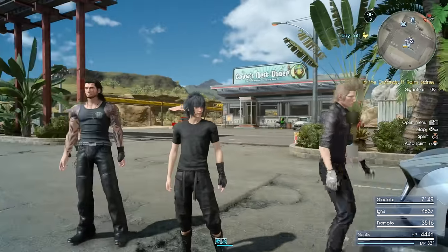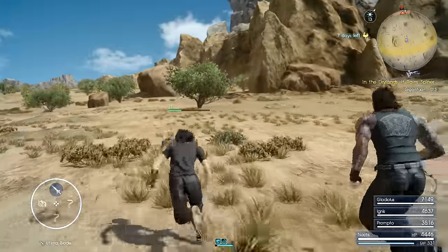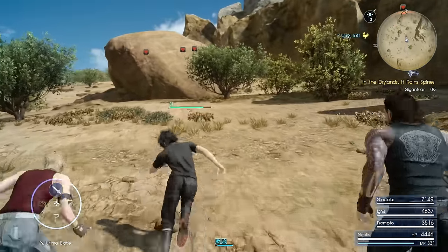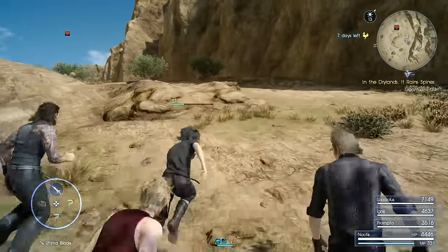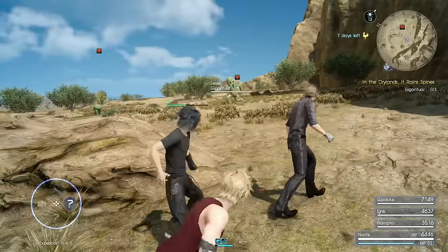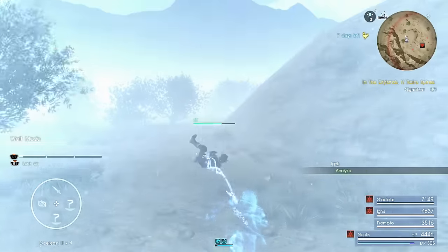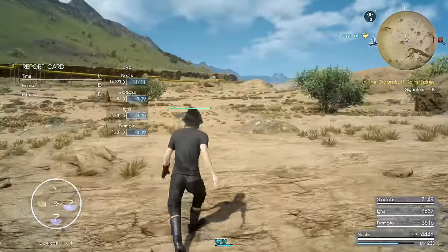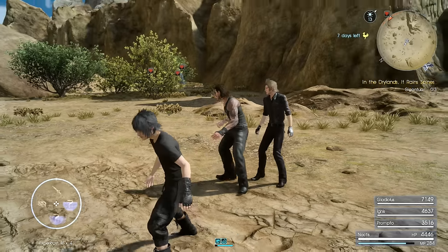I'm heading to where the bounty enemies are now to show you how this actually works. Remember, this bounty can only be done during the daytime. If you don't have materials for the spells yet, you can still farm these guys for 8,000 XP each time. Once they fall down you take them out easily, though they are very powerful and hit hard. To use the spell, cast it and then run away out of the red area so the battle ends — and you literally get the experience just for casting the spell without having to kill anything.